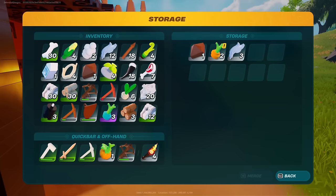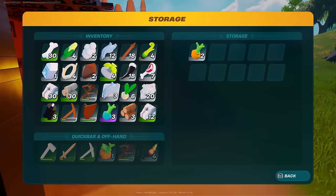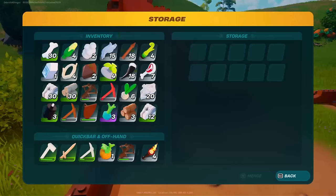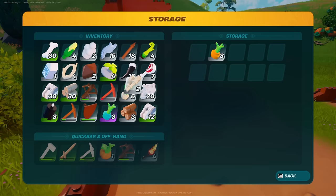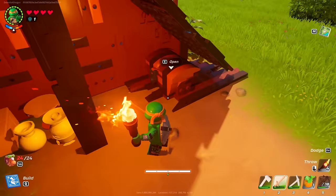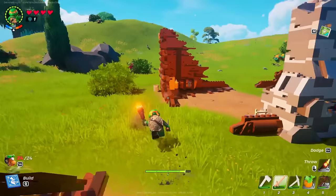There's a treasure chest right over here — it has some soil, pumpkin seeds, and feathers. Feathers are always good to have. Over in this next chest we're finding some wheat, which I don't have space for, and more pumpkin seeds. I'll drop this pickaxe since I don't really need it, and stack things up. Our inventory is pretty full though.